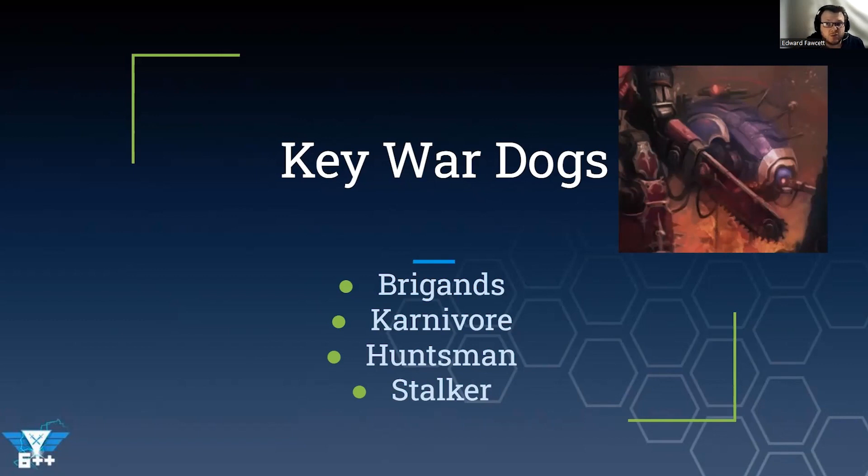The Huntsman is a unit we didn't really see in ninth edition — it was effectively the same as the Stalker but with one less keyword. Now it's five points more, but its datasheet rule gives reroll ones to wound and ones for damage against vehicles and monsters. It must take the chain glaive and thermal spear, making it perfectly suited for hunting tough targets. Rerolling those damage ones when you roll a flat three into a knight is very valuable.